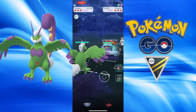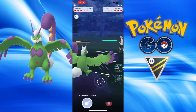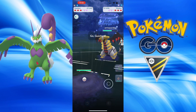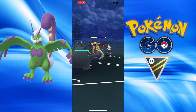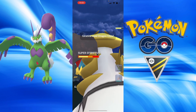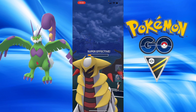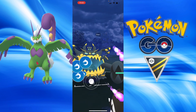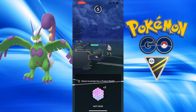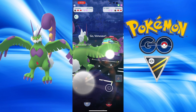Now we have another Venusaur. They stay in because Sludge Bomb will do a lot. Now they can bring in Giratina after taking some nice damage — a nice chunk of health off of me. Guzzlord comes in — it's going to take respectable damage from Dragon Claws, but it's got a very big health pool. I throw my own Dragon Claw and get a KO. They have an Obstagoon, but this Obstagoon is not going to like the Counter user.